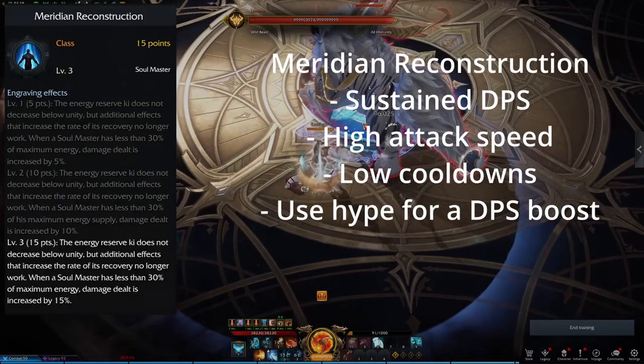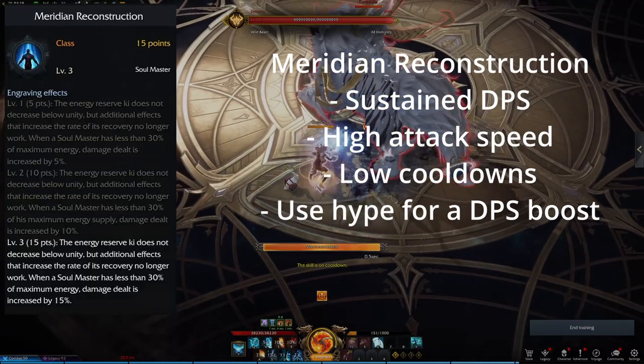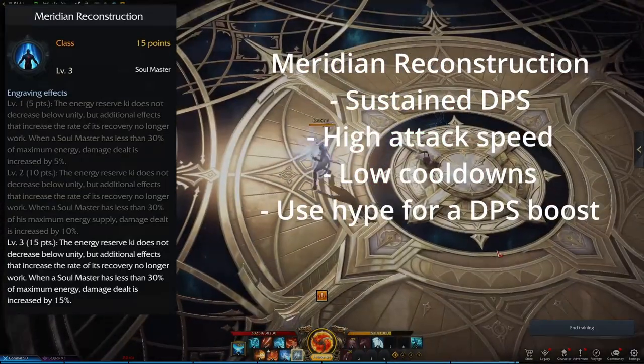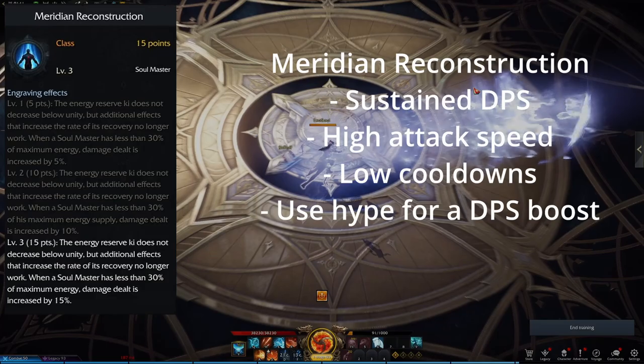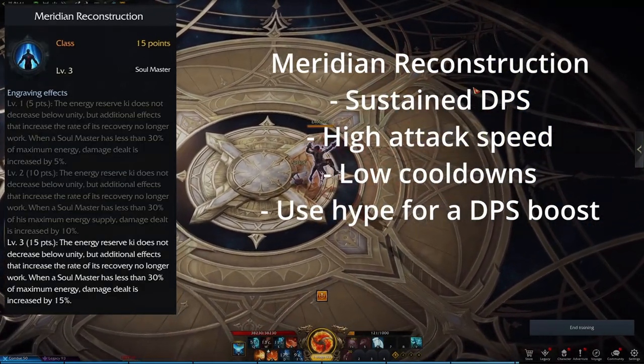Since the damage bonus is only applied when you're below 30% key, it encourages you to use a sustained DPS playstyle, focusing on attack speed and cooldown reduction so you can keep your key below 30% in order to get the benefit of the 15% damage increase.